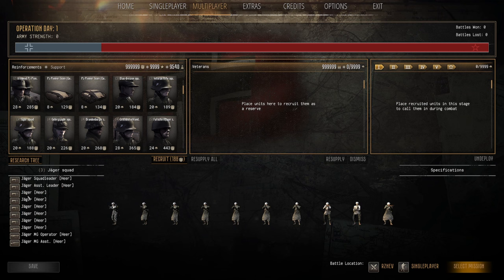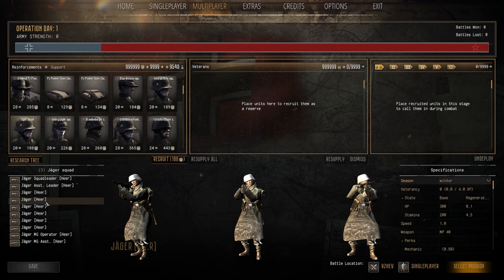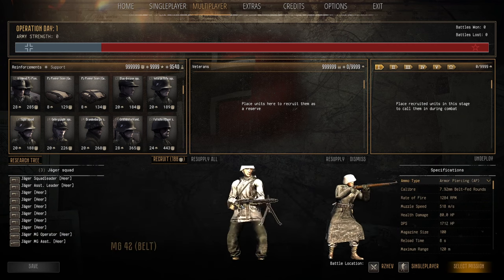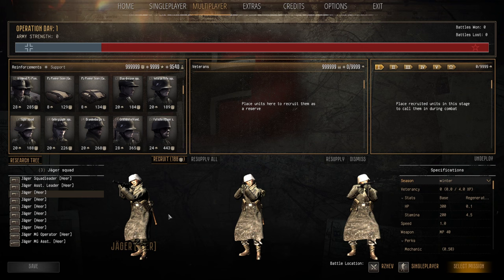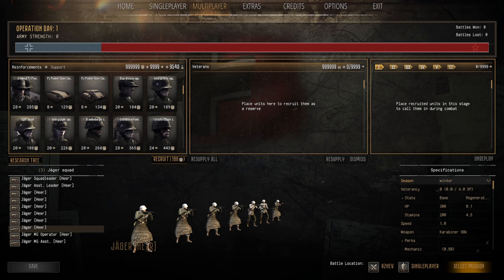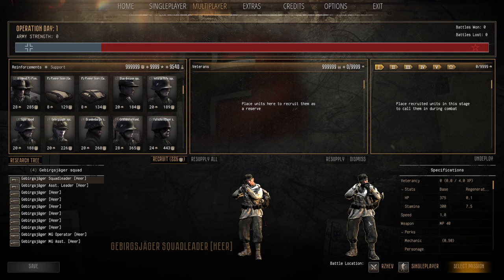The Jäger Squad is cool — ten-man SMG squad. The commander has 300 HP and 200 stamina, they come with an MG42 belt as well and a couple of rifles for support. Fantastic for urban battles, 20 population cap, 188 manpower. Always bring a Jäger Squad — set them up in good choke points or narrow corridors and they'll absolutely shred. Even the mighty PPSh struggles against this SMG squad since you're bringing as many SMGs as the Soviets.